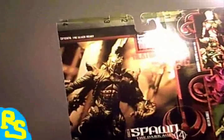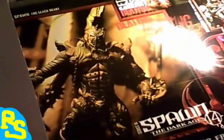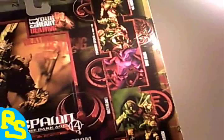It's completely mint and sealed. On the back of the card it says you've got Spawn the Black Heart. The Spawn Dark Ages figure looks awesome — it's from Series 14. Look at that, it looks really cool. The Necromancer, Mandarin Spawn, the Scarlet Edge — I remember that, it's like the Chinese Spawn basically. Viper King cool.